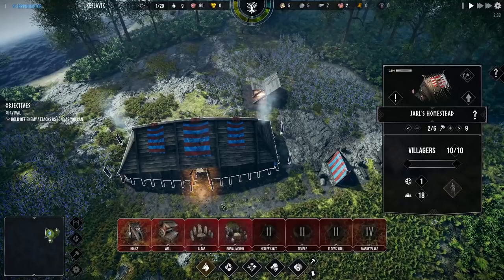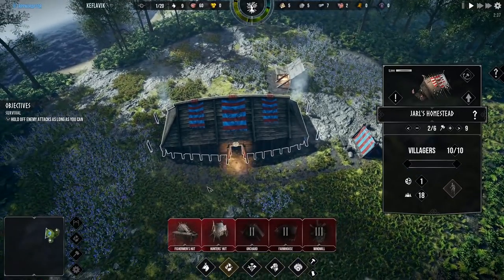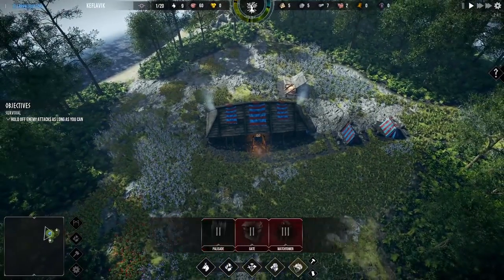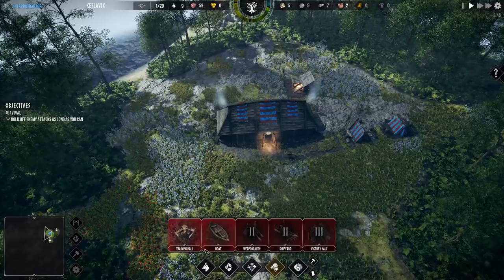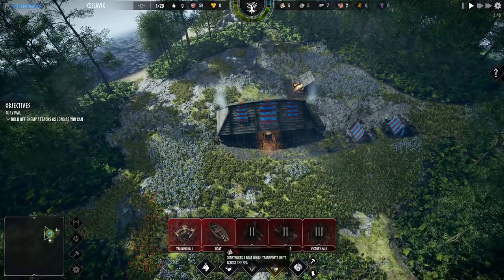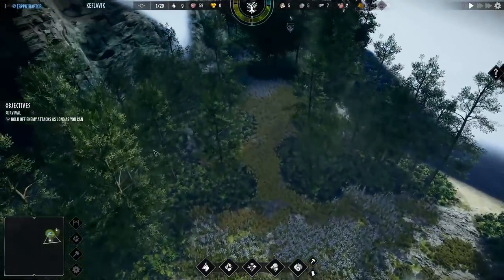The UI really is reminiscent of Frostpunk, at least in its appearance and also how it kind of functions. Everything like houses which can be upgraded, altars which can lower discontent, fishermen huts and hunters huts that bring in food. There's an orchard, farmhouse and windmills that provide even more food, as well as defenses — palisades, watchtowers and gates. Walls of all sizes and types can be built, as well as a training hall for our troops and also a boat to quickly transport troops across the water.